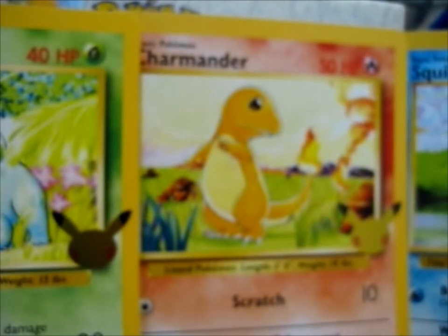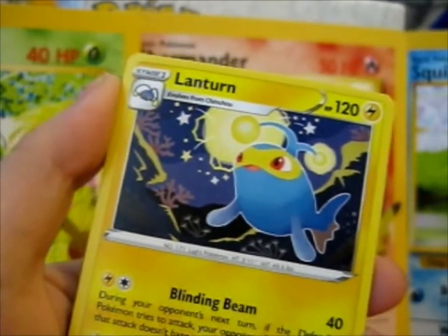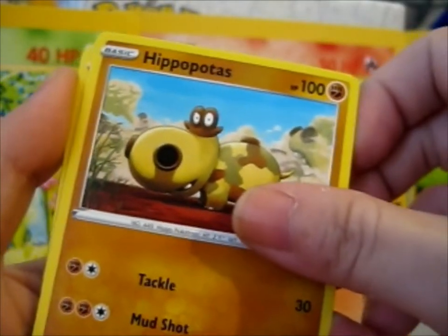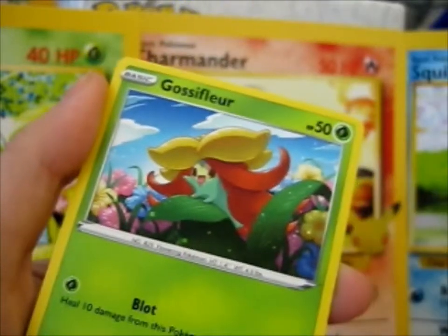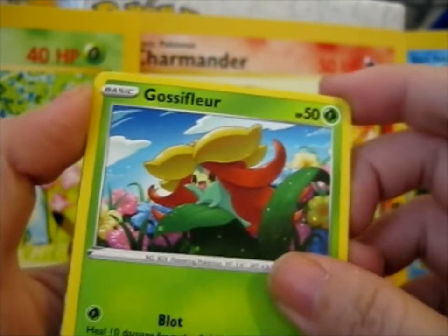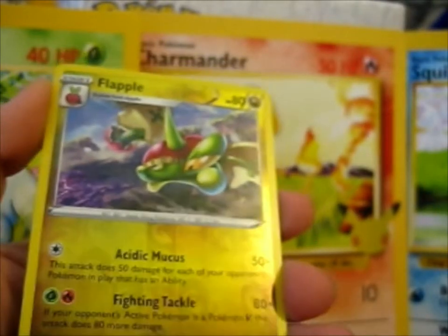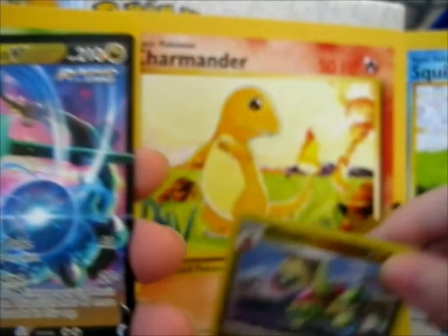Okay, one, two, three, four. Oh, I smell something shiny. So: Fire Energy, Spirit Mask, a Lanturn, that should do, Hippopotas, Rapid Strike Urshifu, dodging all these Poké Balls, Gliscor — that's cute — a Woobat, a Woobat, Emolga, a reverse Flapple. Okay, and... what we have here? We've got a Cramorant V! So, cool. Awesome.